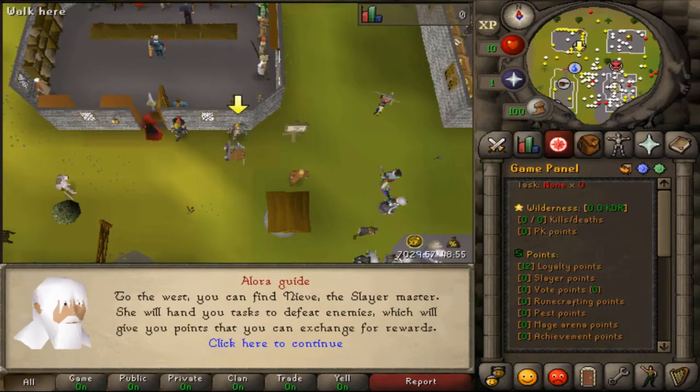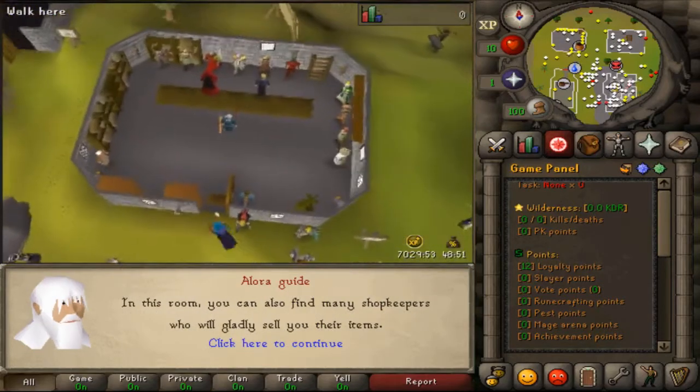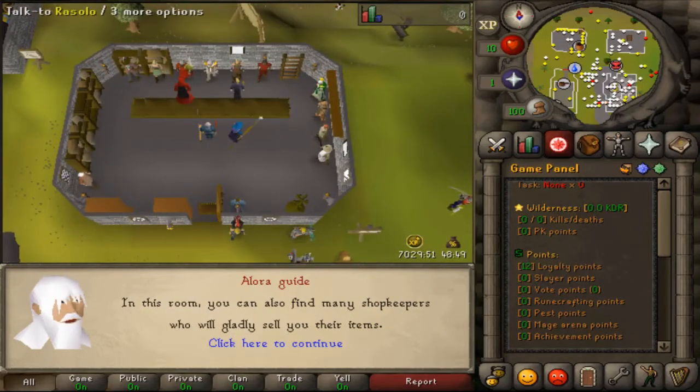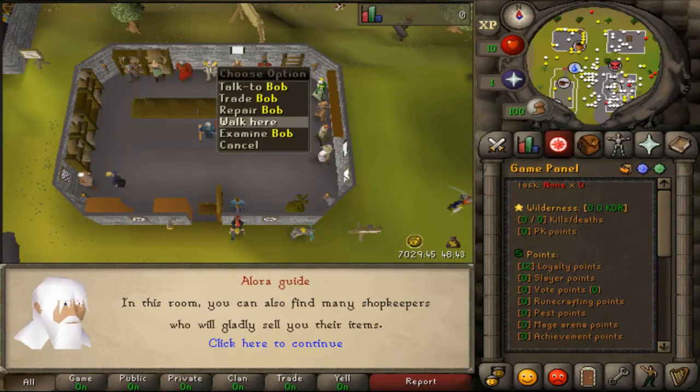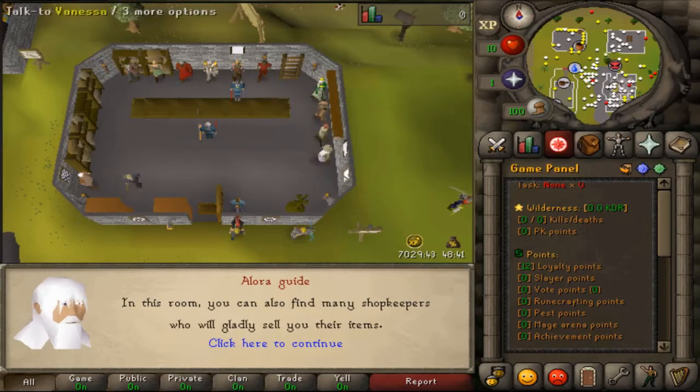We also have the Loyalty NPC — you gain loyalty points by being active and playing the game, and you can buy some stuff from him. Next up we have the general store where you can buy items from NPCs here: melee store, magic store, ranged store, or skilling supplies including herbs, hunting, and fishing.